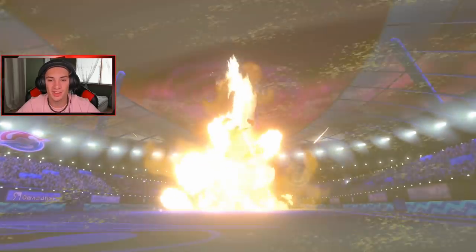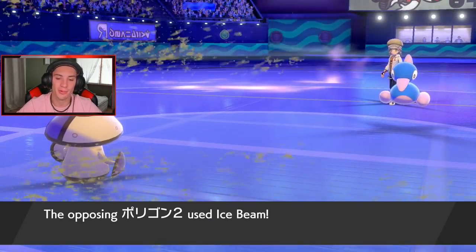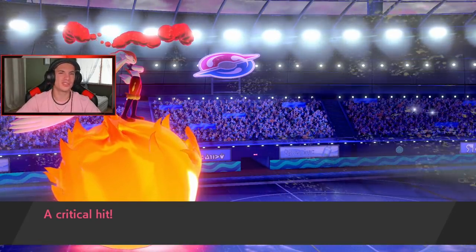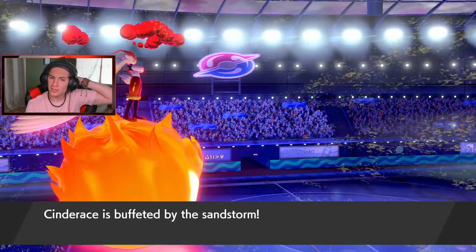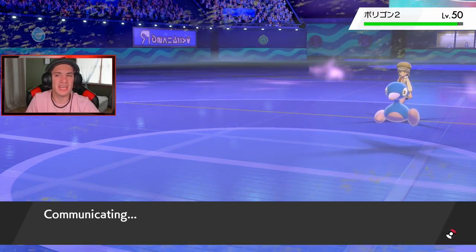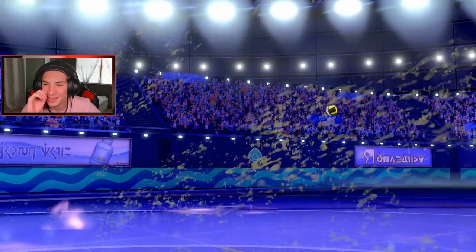If he had protected it would have been a different story. He goes for Trick Room when he thinks he's in trouble. Porygon-2 gets a crit — what?! That thing hit me like an absolute truck. Wait, I think it's hitting hard because of Toxtricity setting something up.